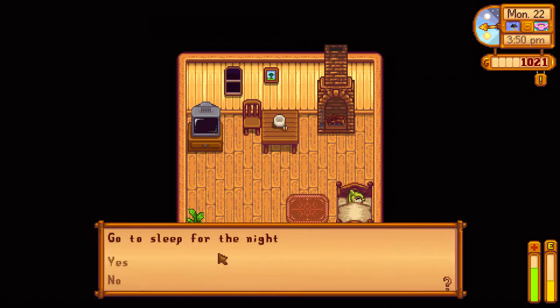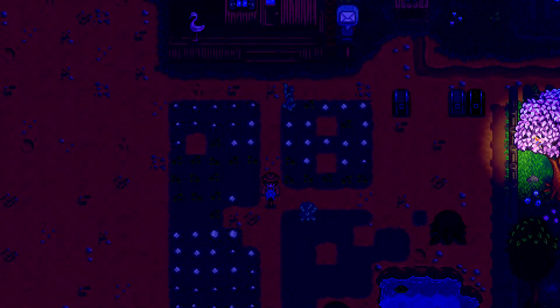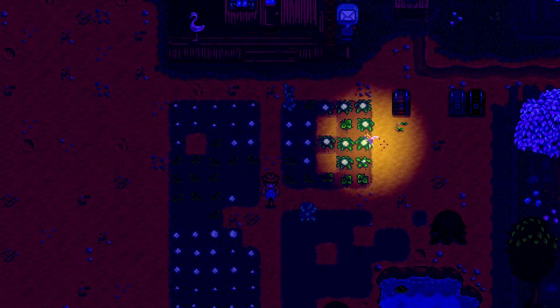To grow crops instantly, you just need to go to sleep and hope that a fairy shows up and does a little bling bling on your crops. If you get this cutscene, a fairy will do a bling bling on a random crop and it will make it instantly grow, and every crop around it will grow as well.